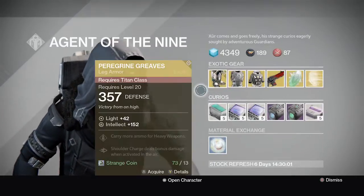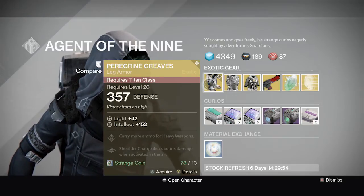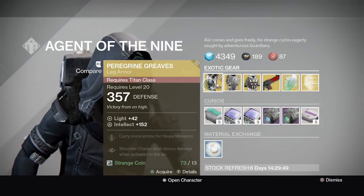Let's start off with the Titan class — Peregrine Greaves. Pretty high light, the Intellect is super high this week. Perks include: carry more ammo for heavy weapons, and Shoulder Charge deals bonus damage when activated in the air.